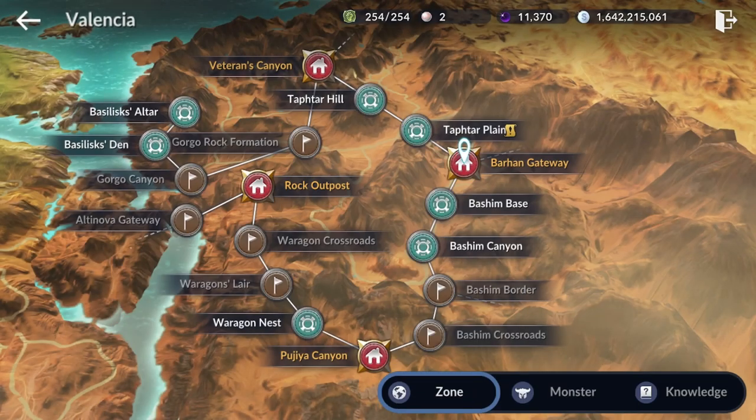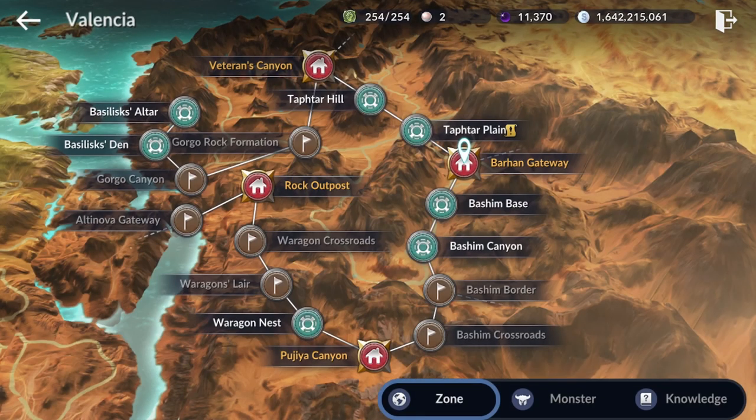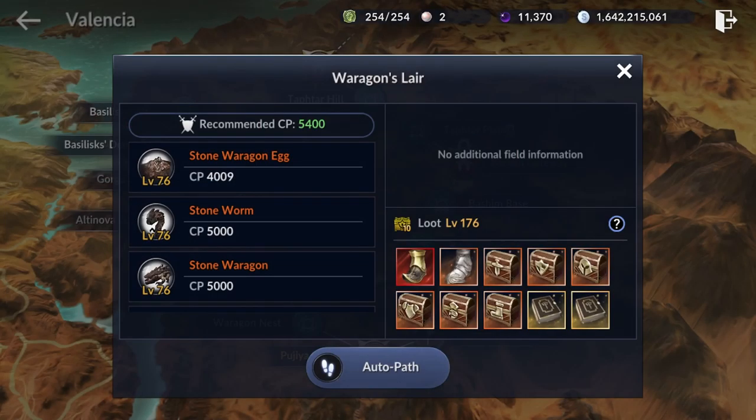The second option is Waragon Lair, and the third is Waragon Nest. All three of these spots have the same loot level of 176, and on all three maps you will have a chance of getting a red boot, which is one of the new red gear items that came out in the last update.